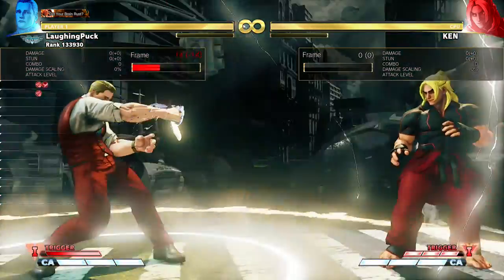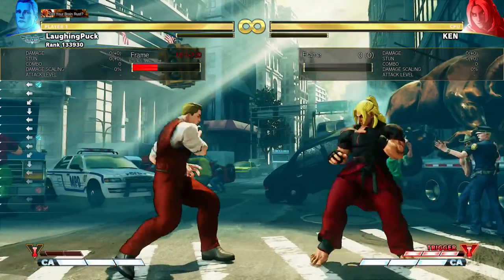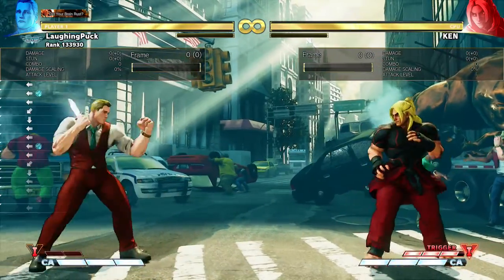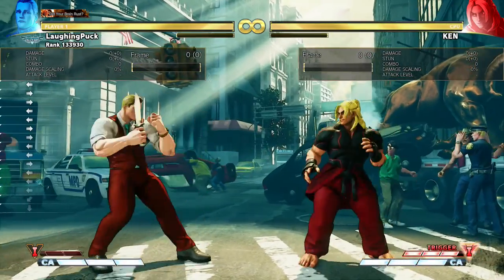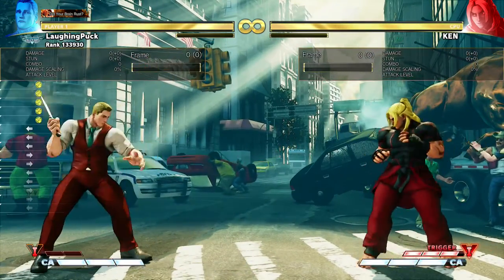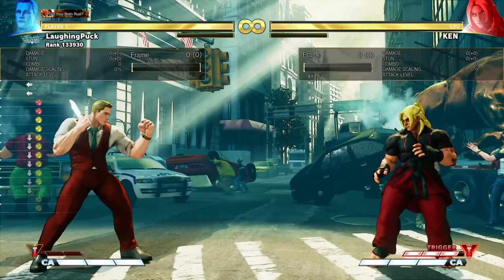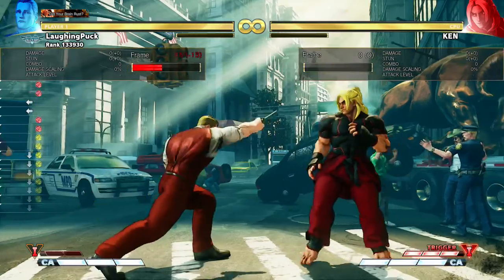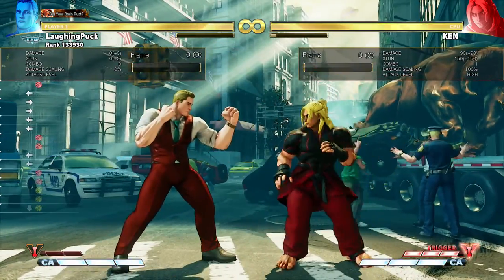Both of Cody's V-Triggers have a unique property where, once they run out, he continues to hold the weapon he was using until the next action he performs. So all of his punches stay the same — he's still using knife attacks rather than default attacks, and if any of those attacks make contact, he loses the knife immediately.